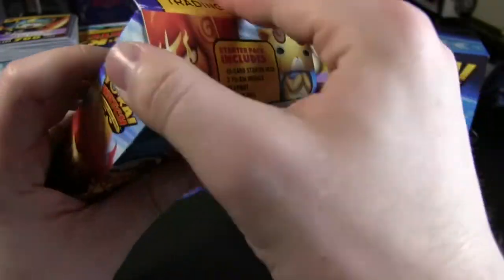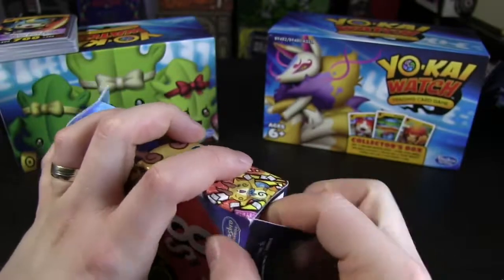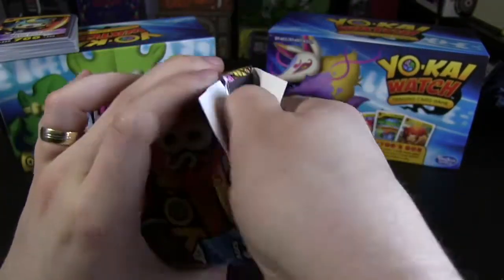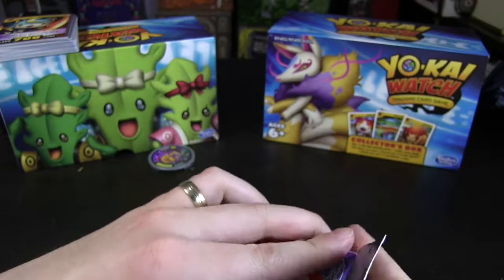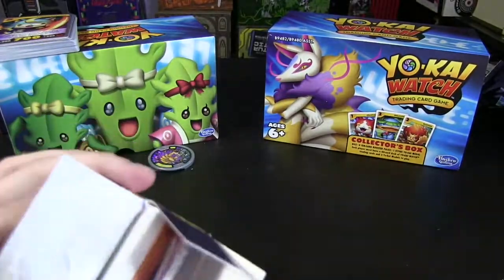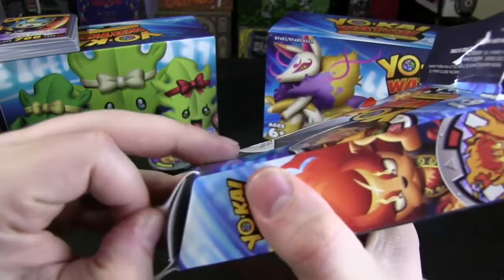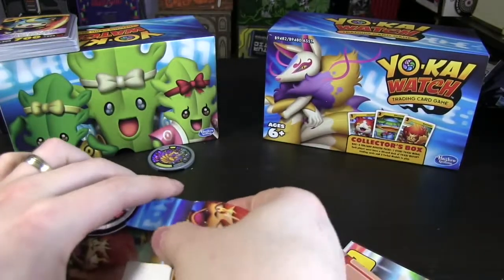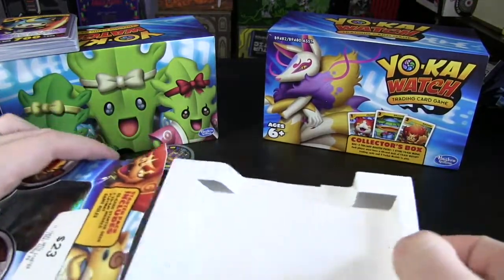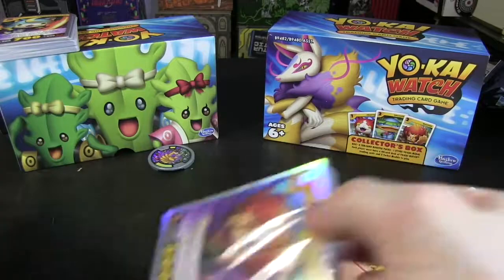So let's get into it. Let's go for the bottom — never know with opening these. It's stuck really well. Absolutely destroyed the box but at least I have a collector's box to put them in now, so it doesn't matter. I have to open it from the top apparently — I can't get this out the bottom, it's like attached. There's a sticker — it's the price sticker.